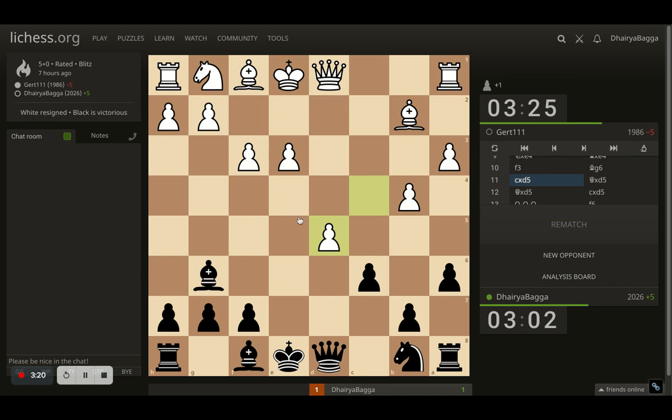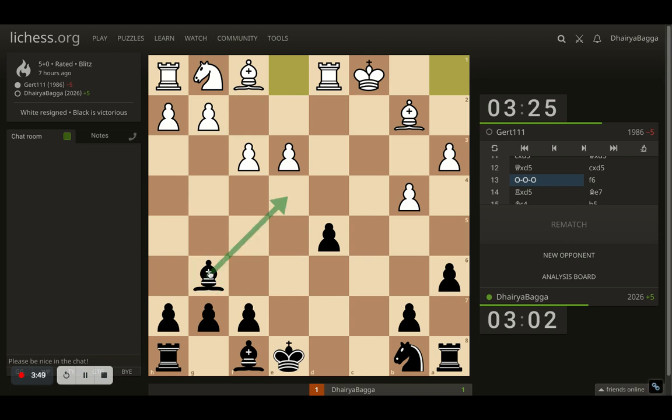Opponent takes the pawn here. And now again, I can take with the pawn, but my center pawn will be isolated. So I don't want that to happen. Rather, I take with the queen. Now opponent takes back, and I take back with the pawn — at least queens are traded off. Yes, the pawn is isolated, might be a weakness in my structure, but that's the only thing which is weak right now. And I have to develop my knight or my bishop first, and then castle onto the king's side. Opponent castles on the queen's side, and suddenly you see the change in momentum. But this bishop is very nice, controlling the light squares — that's one advantage as of now.